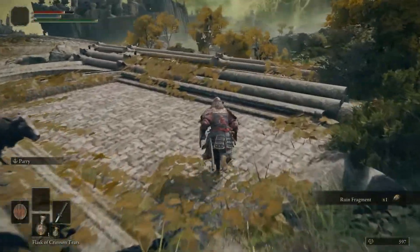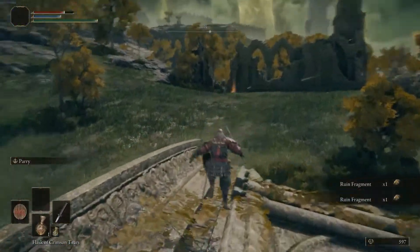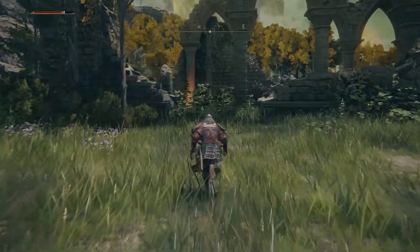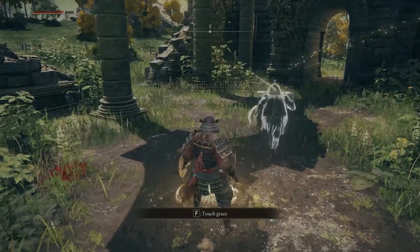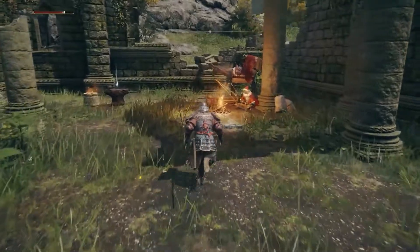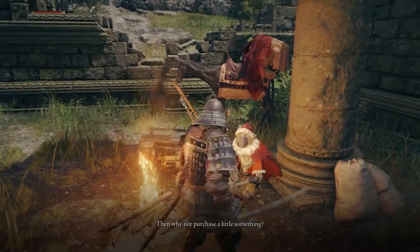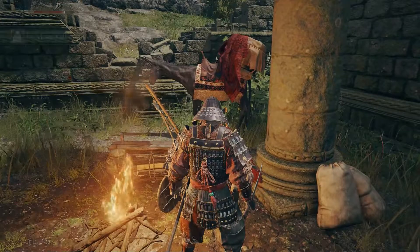From here, we're going to make our way to that church. There is a boss — that is a Tree Sentinel right there. You don't want to mess with him; we're going to stick to the path on the left to not aggro him, because he will mess us up right now. All around the map there are going to be items you can pick up for crafting. I'm not a very heavy crafter — I've probably spent a grand total of five minutes crafting in my 300 hours of gameplay.